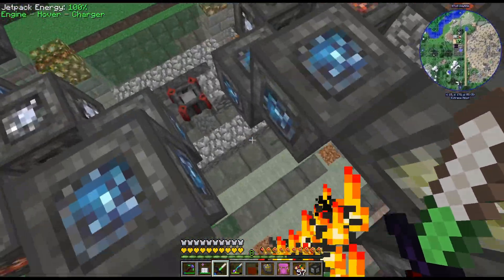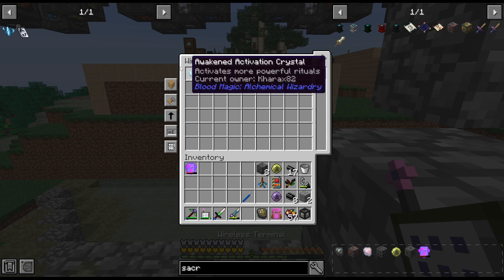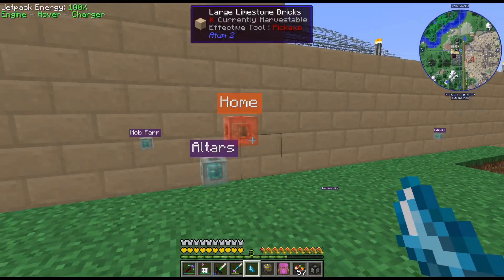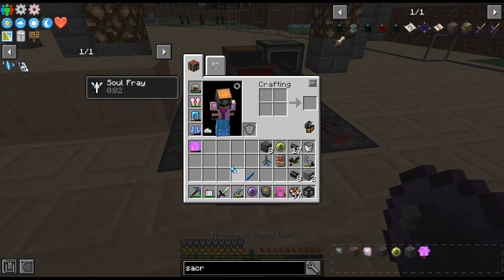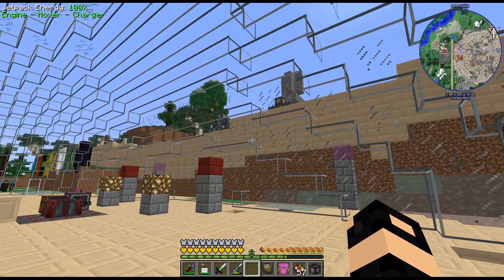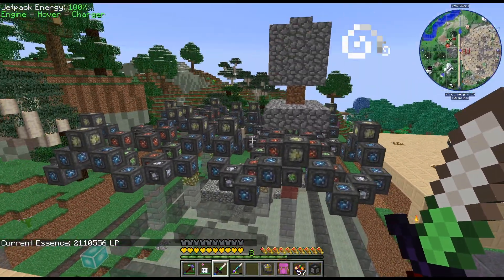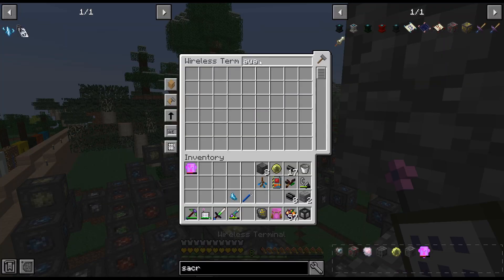I do need to activate this though. Also, I should probably, as I'm doing this stuff, have this filling up continuously. Because we are actually just kind of voiding essence with that going. All right, we're up to 2 million. And this is a pretty large build. I guess I need a witch.